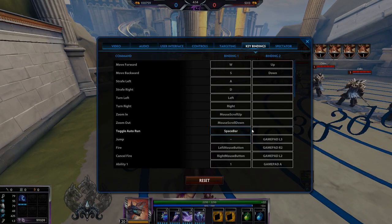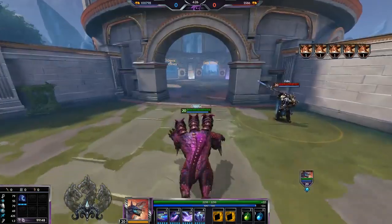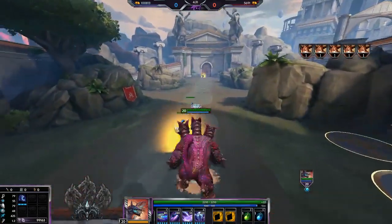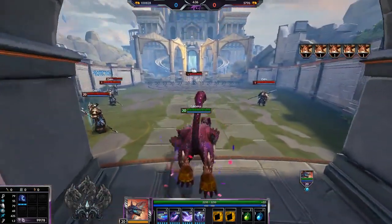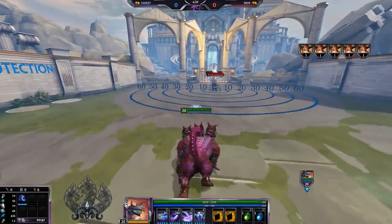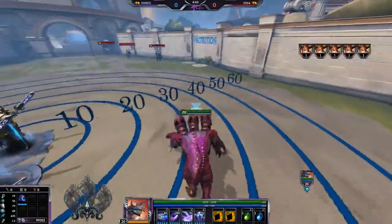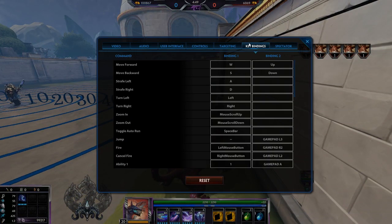Auto-run is super underused. I use it on spacebar — by default I think it might be on Numlock. It's really nice when you're coming out of base: just hit auto-run and you can take your hands off your keyboard. You can use it while running around camps as well. Not a huge deal, but definitely a nice habit to get into.